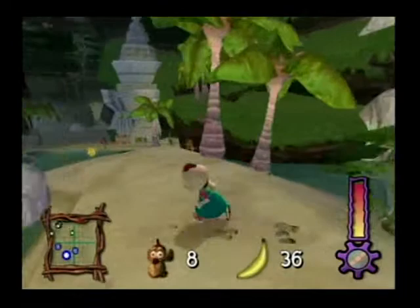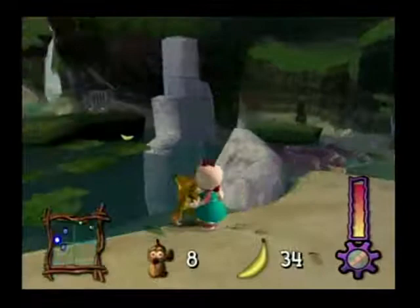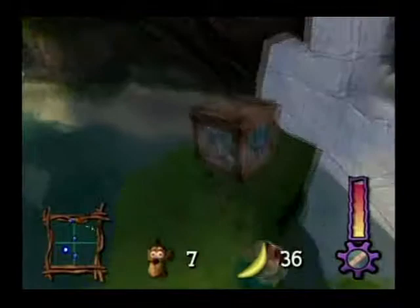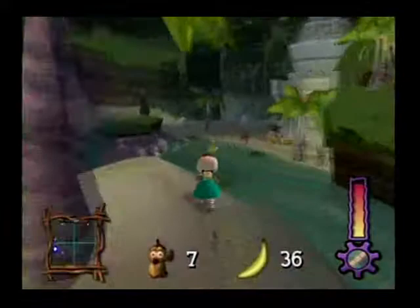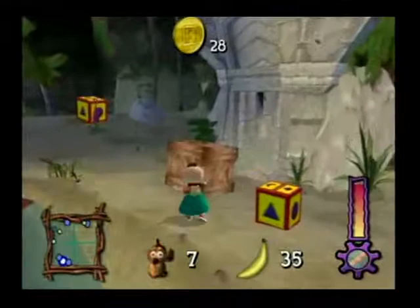So instead of dropping him off at the one on this island, I'm going across to drop him off at this small island just because it is more out of the way of a crate, and it's easier to go back to the last island than it is to go back six islands in order to get to it. There we go. The best part about playing on Reptar Tough is that you really do get so many extra lives.